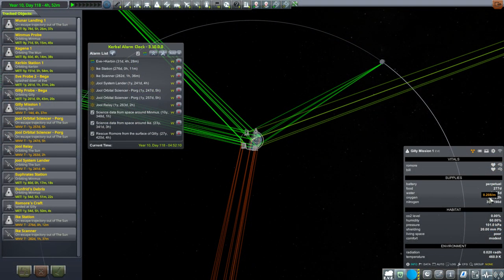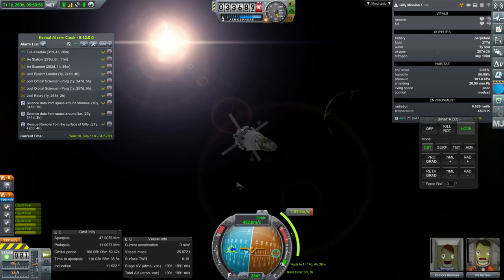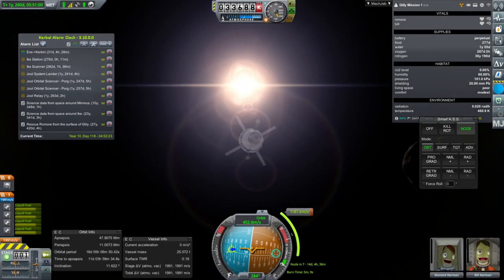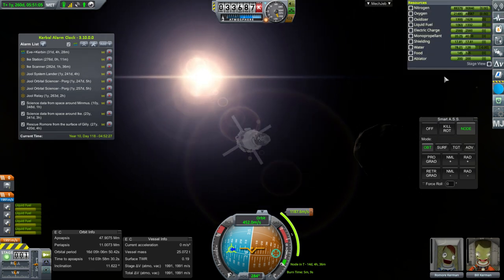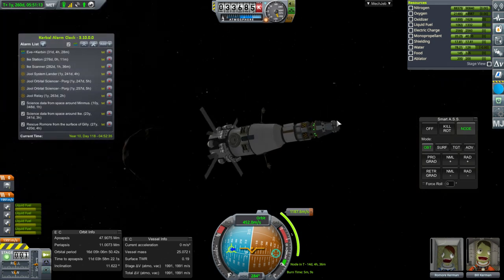I've brought it up to 287 days of oxygen, and we're going to switch to it and see if that works. If I can just turn to it like this and it's not going to have any problems, we can proceed. It's got its node in 15 days — 287 and holding. Bill's a little bit crazy, Romor is fine. They're both engineers, and Romor already has three stars.